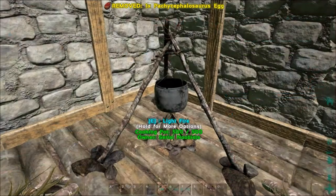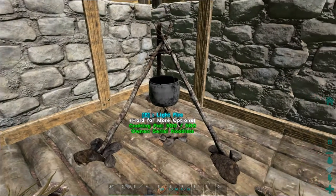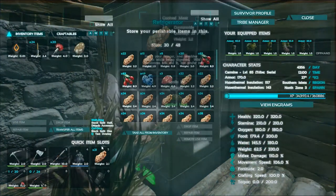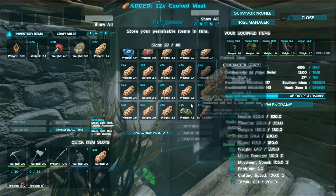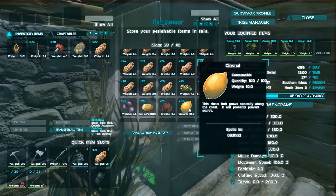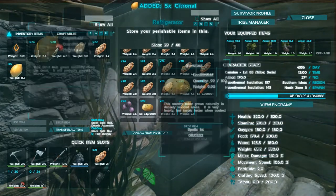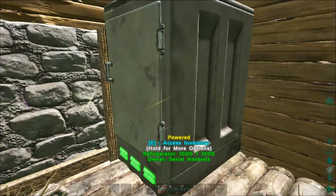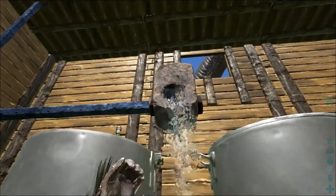Go ahead and put the egg in there. What you also need is cooked meat and citronal — take five of those because they spoil quickly. Five of the mejoberries, we got ourselves our fiber, and then we need our waterskin, which is right over here.